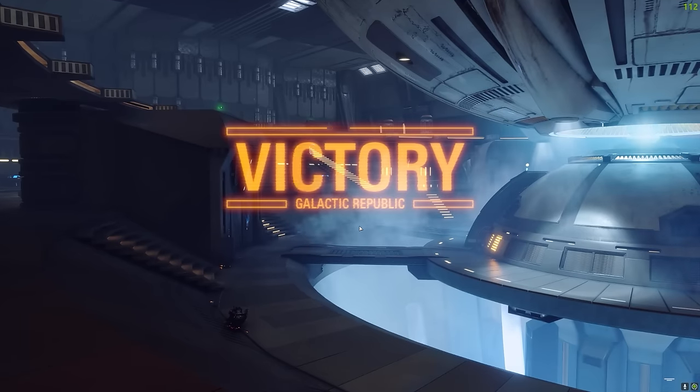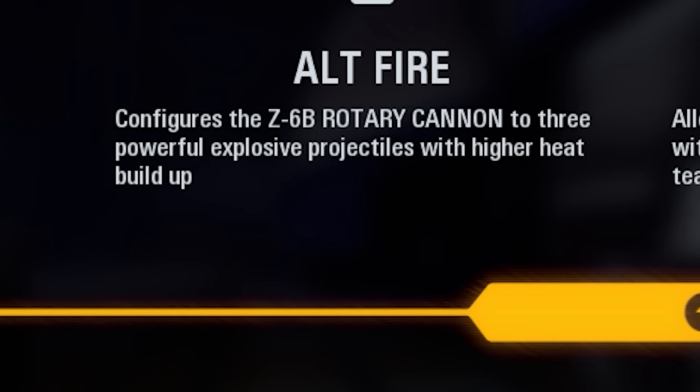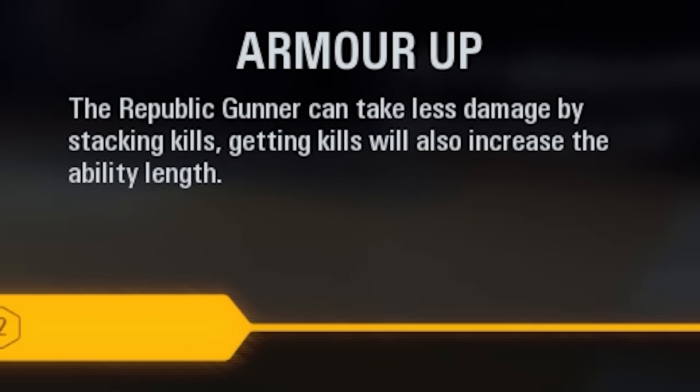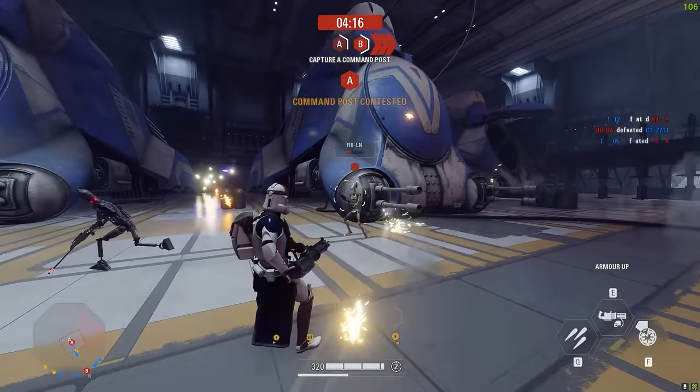Republic Heavy Gunner: All Fire configures the Z-6 to fire in a three-round burst with powerful explosive projectiles and higher heat buildup. Rally Up allows you to heal as long as you deal damage while the ability is active, and it also applies to teammates within proximity. Armor Up causes the gunner to take less damage by stacking kills - getting kills also increases the length of the ability. I'm gonna use that right now with some droids in front of us.